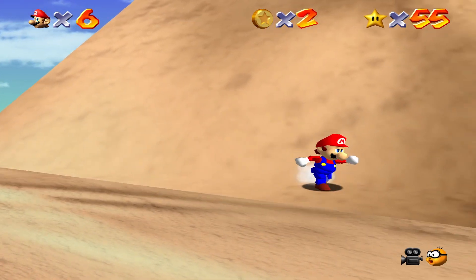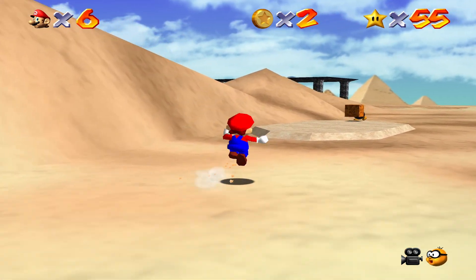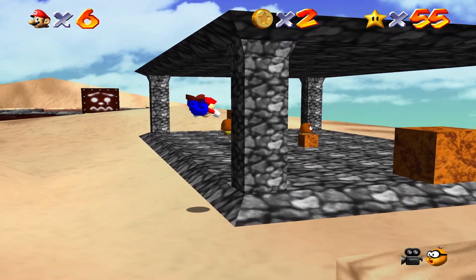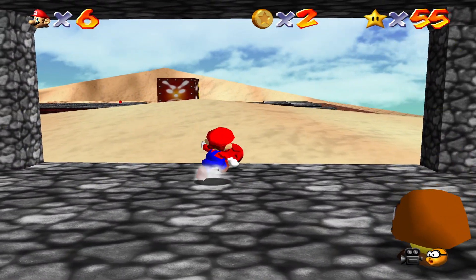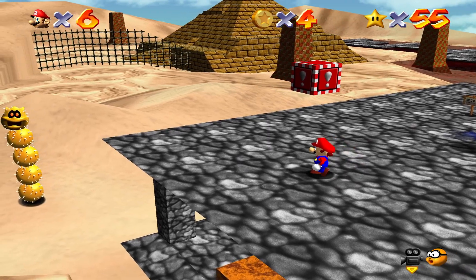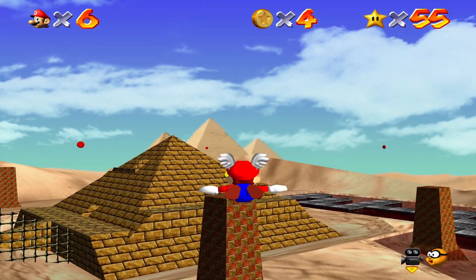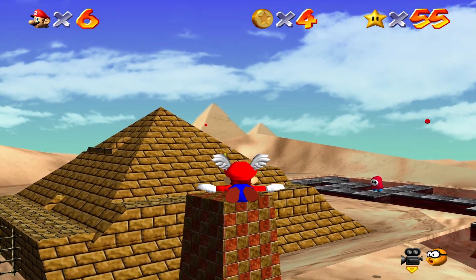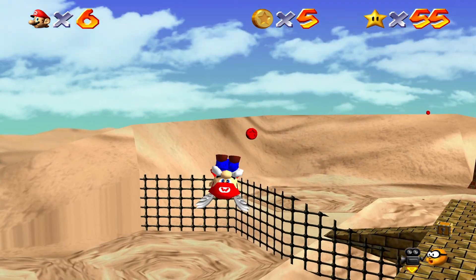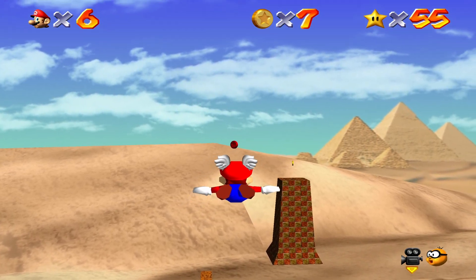Here's the first one — I've actually pretty much shown all of them. I showed off four of them in the 100 coins, and the other half are up in the sky. Come over here, do a triple jump, fly into this red coin. You can maybe get both of them in one go, though it's kinda hard — you've gotta keep your altitude up.